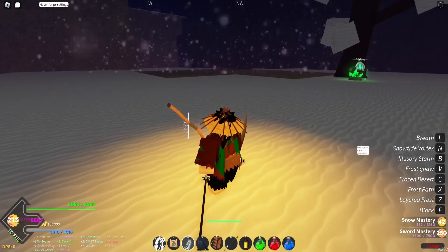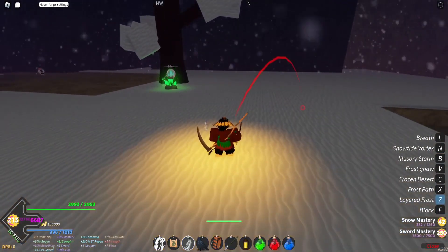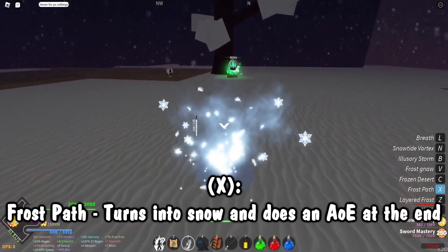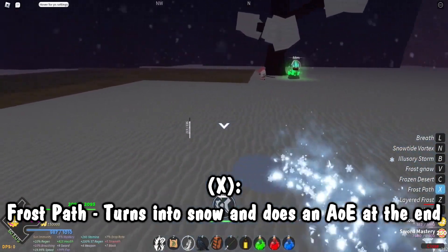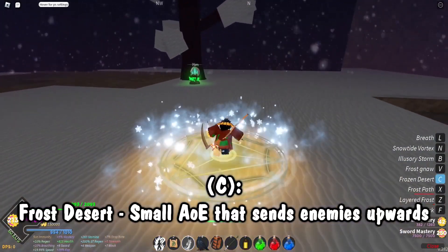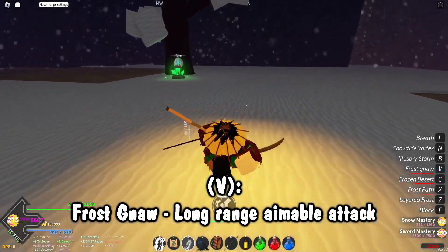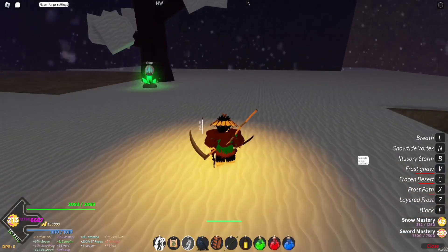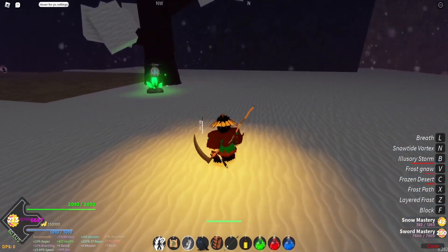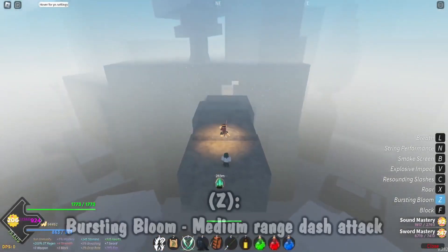Now we'll show off all the moves of the ice/snow breathing quickly since none of these have descriptions. The first move is Layered Frost, which is just a reskin of Snow Basin with no twist at all. Then Frost Path — recolored, you just sit there but with a better come-up animation and we knock people back. Frozen Desert is a small AoE just like that. Frost Now is like a little shooty projectile. Illusory Storm — we just back up and do three slices. Snow Tide Vortex: you hit them and throw projectiles that auto-track.